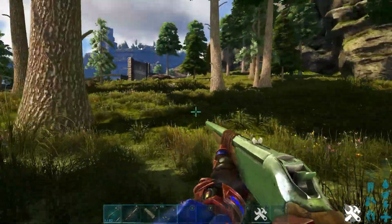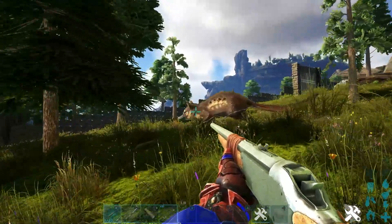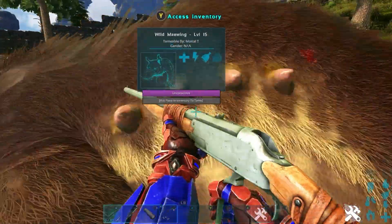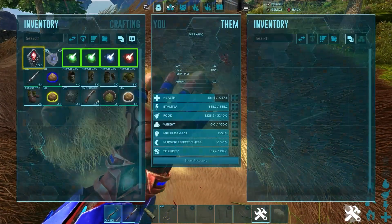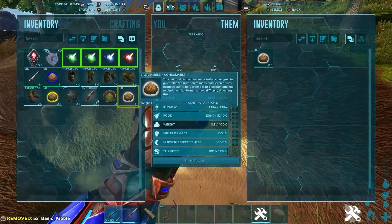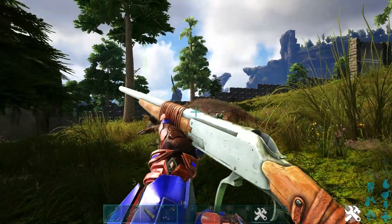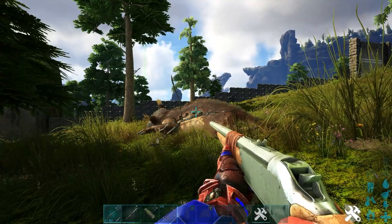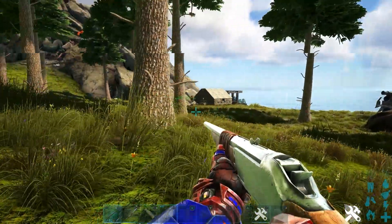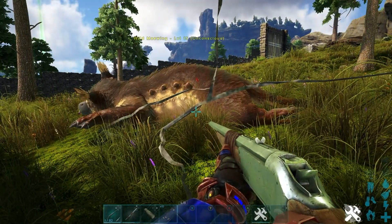You can obviously get a saddle for these guys. Let's quickly knock out another one — headshot makes it go down, we put some kibble on it. Even though this was introduced in Genesis Part 2, this is not the only map you can get these on. You can get these on Lost Island and the Fjordur map as well, which is very very cool. Like I said, these guys have a unique ability.